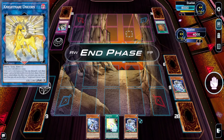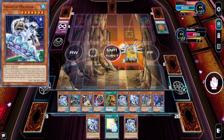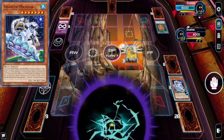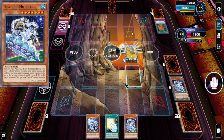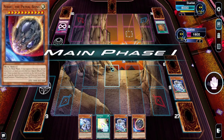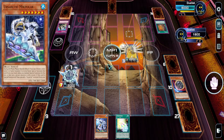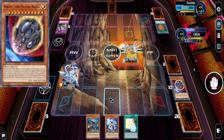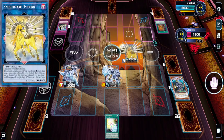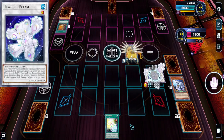The opponent has Nightmare Unicorn and I can't really do anything — the double searcher lets you banish instead of tributing from hand, and the fusion does too, but the fusion's in my hand, of course. I need to get any name off the top. Now I can't use Nibiru, but this is one of the few decks where top decking Nibiru is actually not a bad thing, because you really just need bodies to send to the graveyard. All I have to do is pop the field spell and go into Ursartix — I already have the fusion.